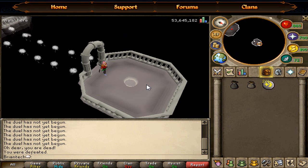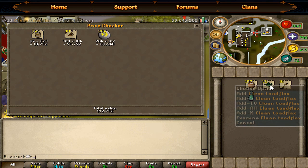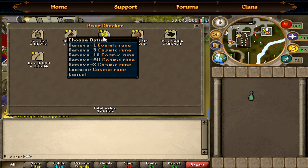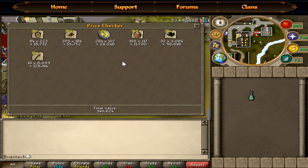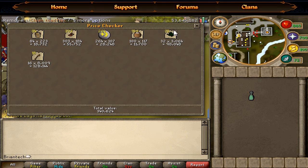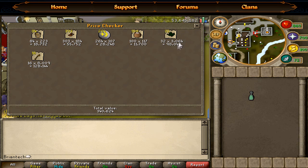I just finished this daily trip — it took me around 11 to 12 minutes. We made a total profit of 340k. If you have a higher runecrafting level you might be able to make more, maybe an extra 10k. These aren't even the best herbs to use — they were just the ones I had in my bank. You can make up to 110k profit on better herbs, and if you have a Juju farming potion you can make up to 150k cash just from herbs.